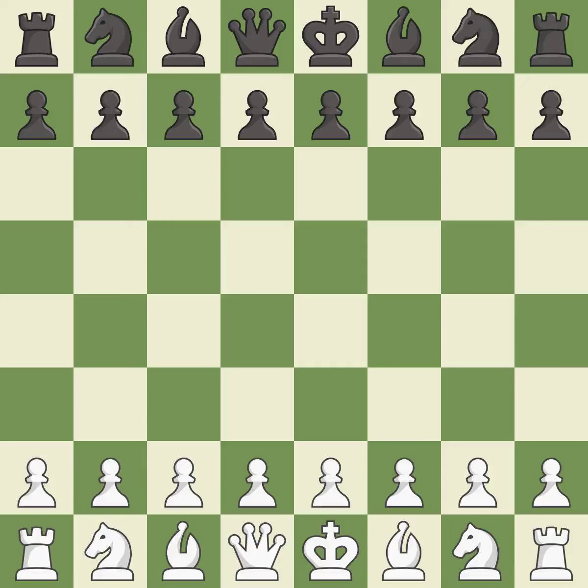Queen's Gambit Declined, Harwitz, mainline, 8.cxd5. Balanced — neither player ever had an advantage. That game was pretty competitive. Both players had an amazing opening.